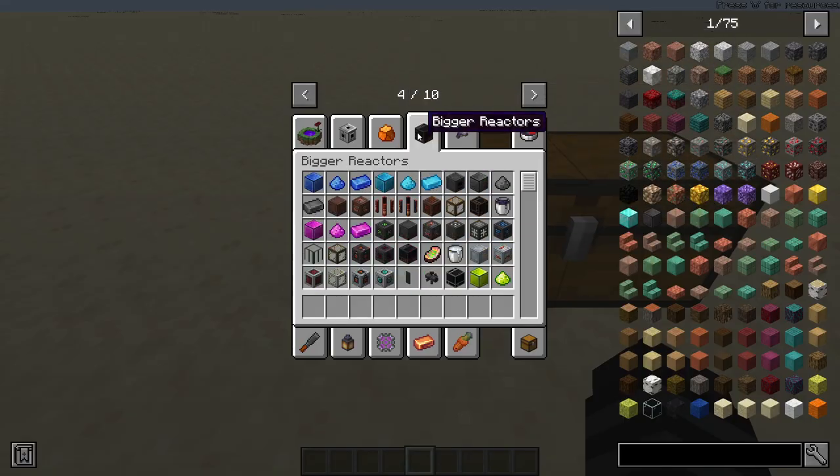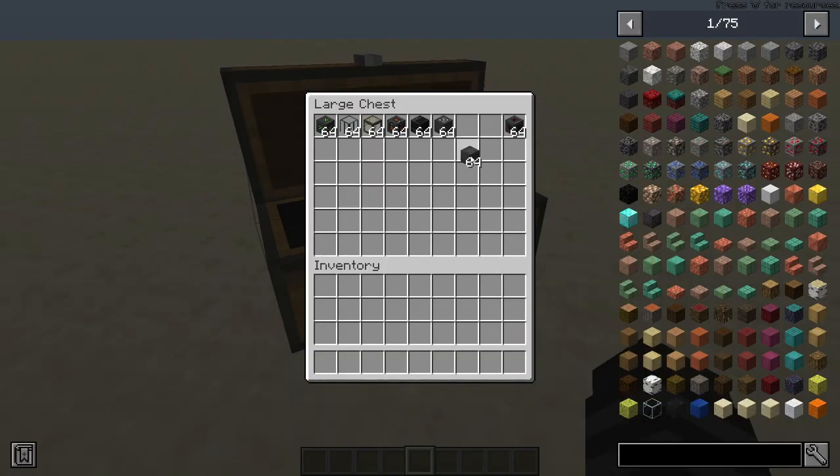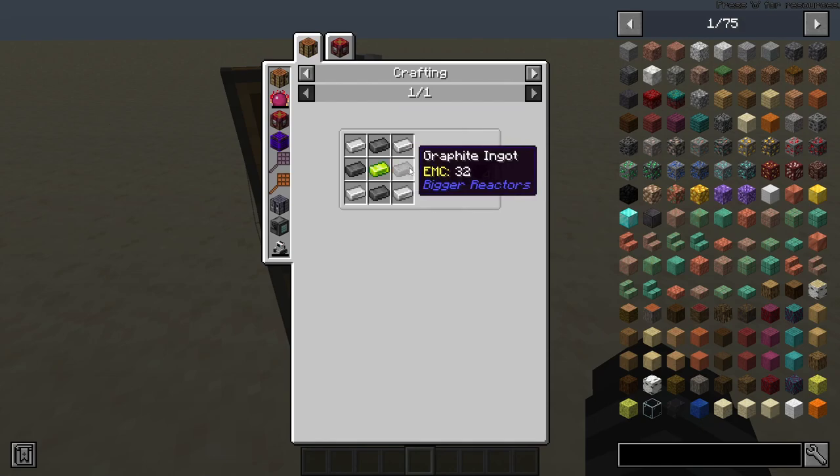I forgot to grab the reactor casing, so let me pull it out. The reactor casing recipe is four graphite, uranium, and iron.